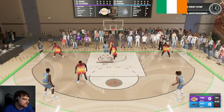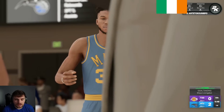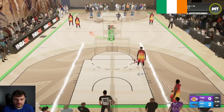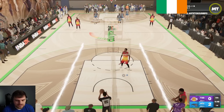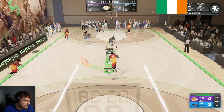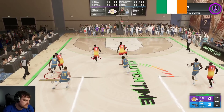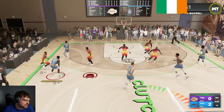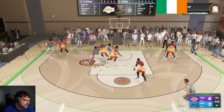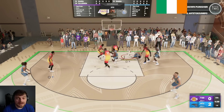Drop step — he's going to have to double. We can just bully ball. That's one of the crazy things — we have that ability to just bully ball. Steal! Let's go. Get him in the post quickly. Giannis, get down quicker. Drop step, fake up — they're going to have to jump and we just play bully ball.